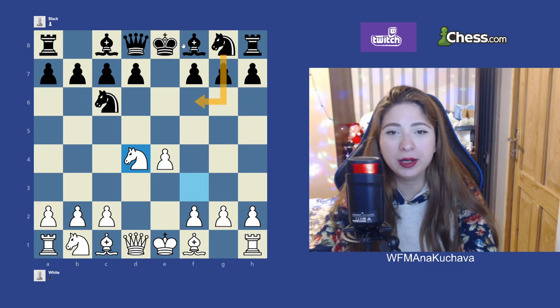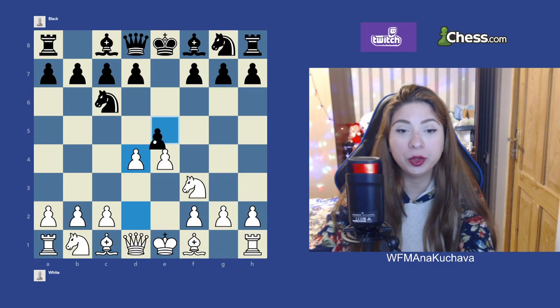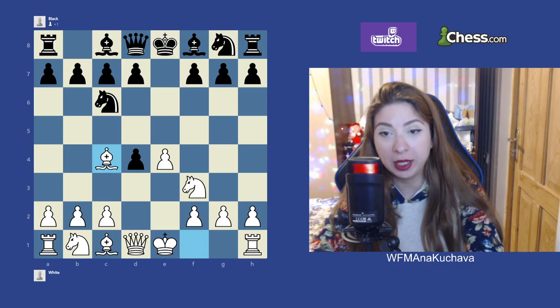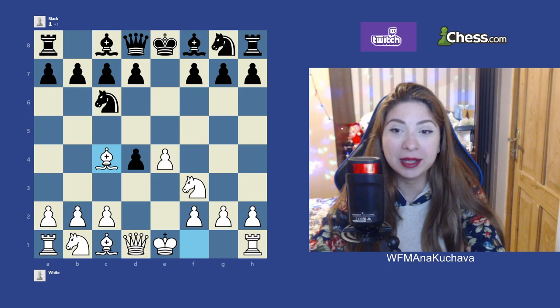In the next video, we will talk about Nf6, Bc5, and Qf6, which are better moves. We will also talk a little bit about the Scotch Gambit — which is after d4, when the opponent takes, we have Bc4, and this is the gambit line which is also really interesting. If you guys have any questions, write them down below, and I will try to upload the second video as soon as possible to give you the overall knowledge about the Scotch game and how it works. Have a wonderful day, all of you guys, and see you next time. Bye-bye.